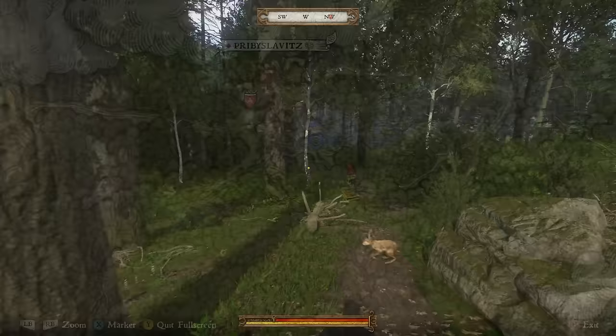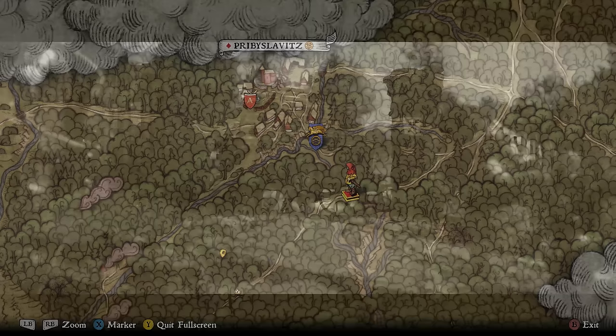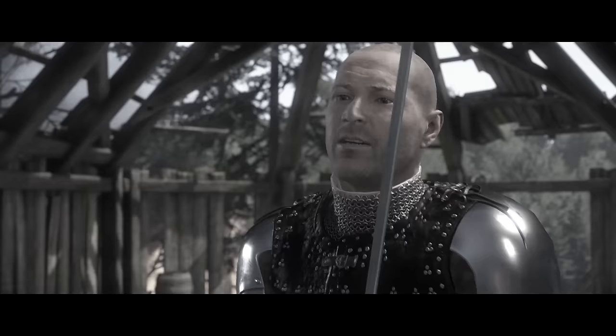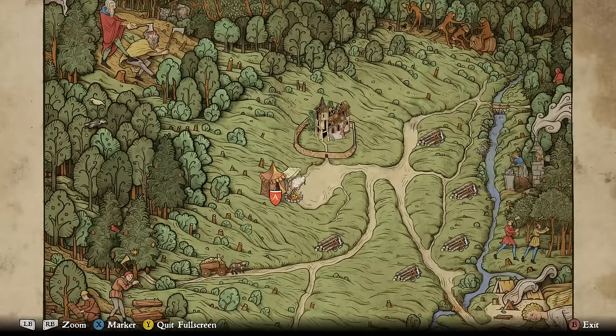The first DLC on our roadmap is From the Ashes. If we have a look at the map, we're in the middle of the forest, not far from Psibislavice. If you remember, that's the place where there was the bandit camp and where we had the boss fight against Runt in the church tower. Compared to then, the map now looks a little bit different.